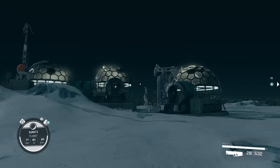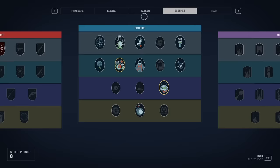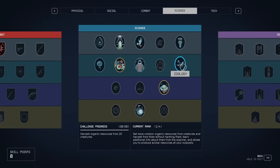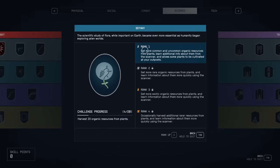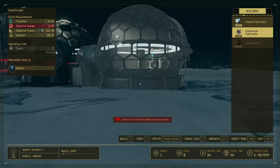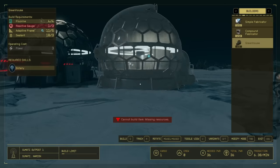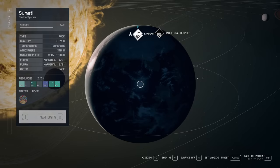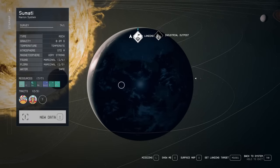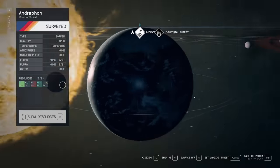To unlock the greenhouse and husbandry, you'll first need to unlock the associated skills — botany and zoology. Once these are unlocked, you'll find the greenhouse and basic husbandry buildable in your build list, providing that the planet you are on can support life. You'll only have access to the greenhouse on a planet or moon that produces flora, and vice versa with the husbandry — you'll only be able to place that on a planet or moon which has fauna on it.